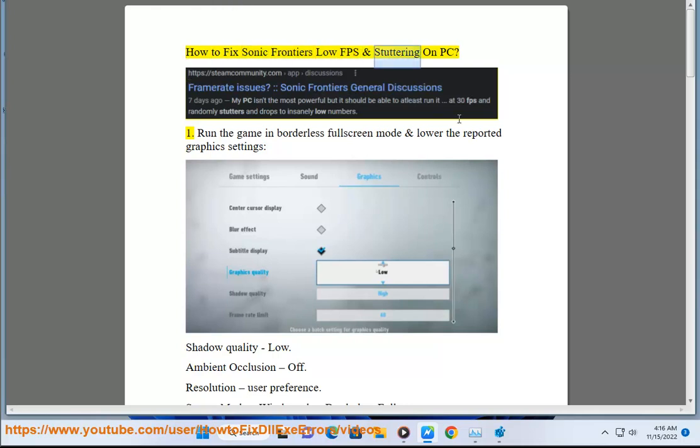How to fix Sonic Frontiers Low FPS and stuttering on PC. Step 1: Run the game in borderless full screen mode and lower the reported graphics settings.